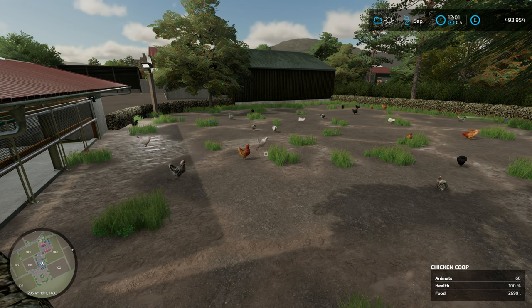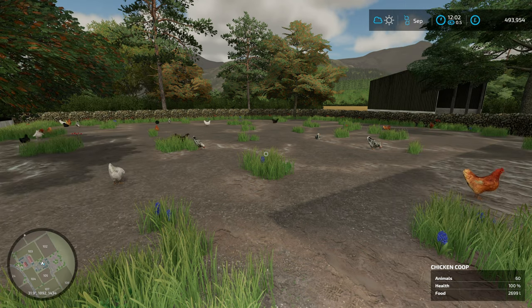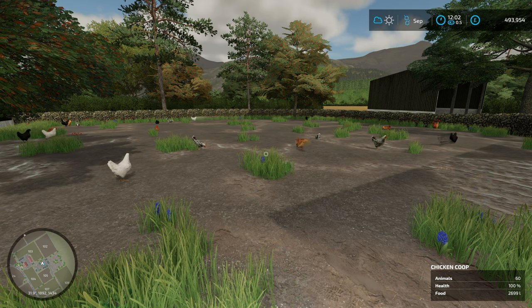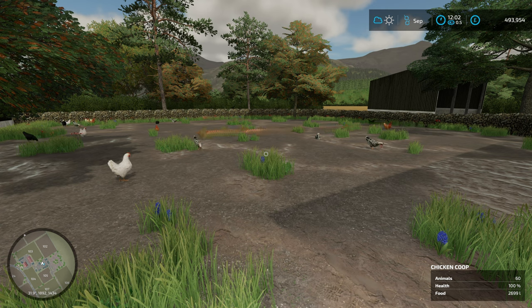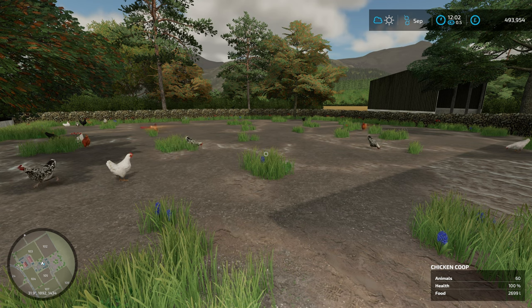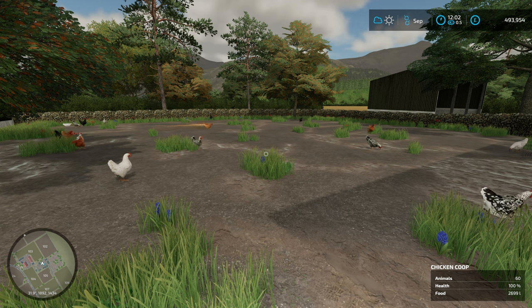First one - in front of me we have chickens. Chickens are a really nice way to get started in Farm Sim. They are really cheap. They're also really cheap to feed. To buy a chicken is 50, and you want to buy them at six months old because that way they will be producing the maximum amount of eggs straight away.